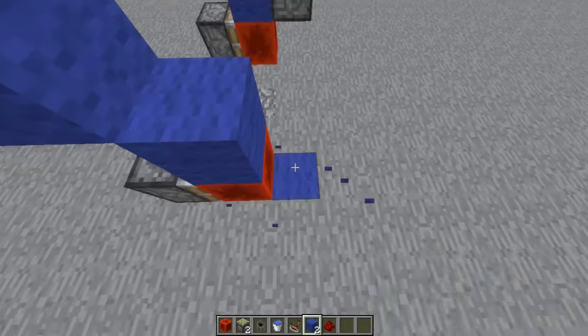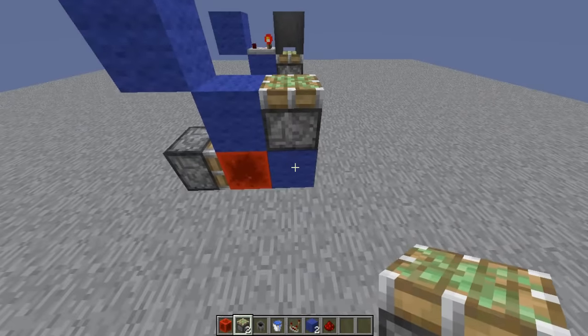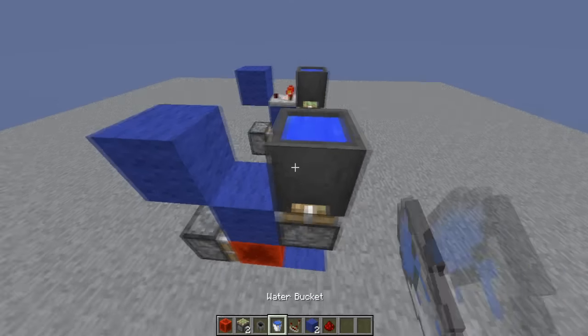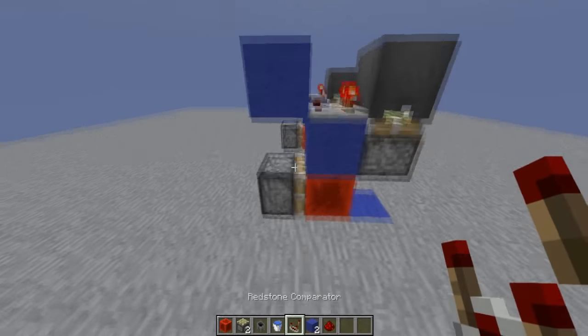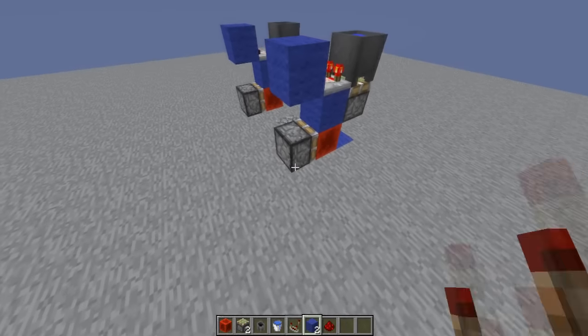Next to this redstone block you want to put another block, and then place a sticky piston facing upwards off of that, knock it out, and then put a cauldron on top of the second sticky piston and fill it with water. Finally, you want to put a comparator leading into the block above the first piston, and you're done with your T-bud.